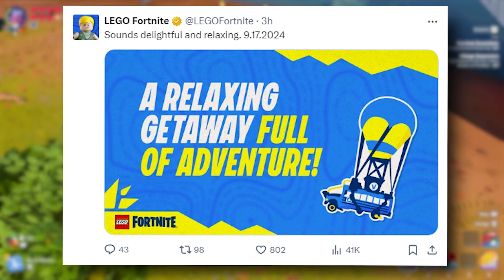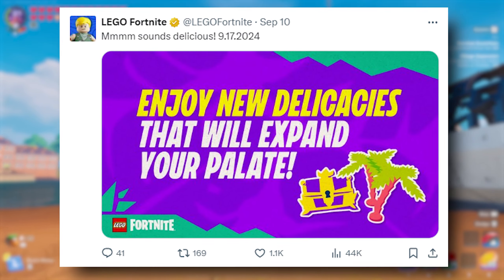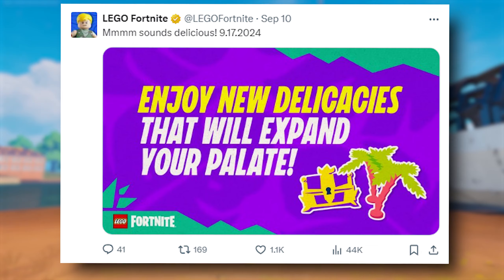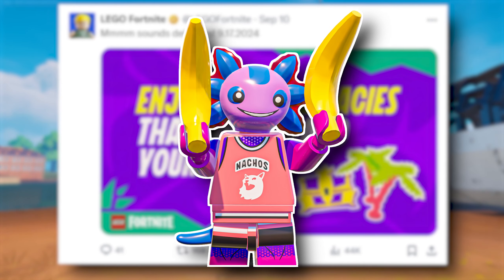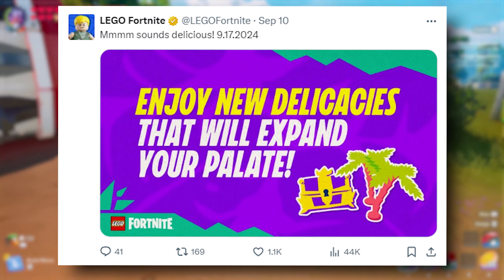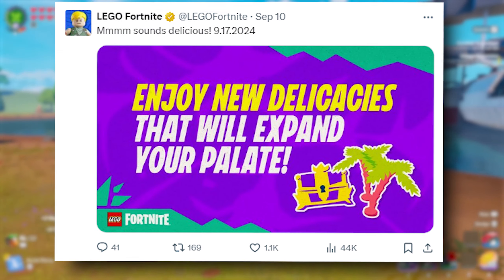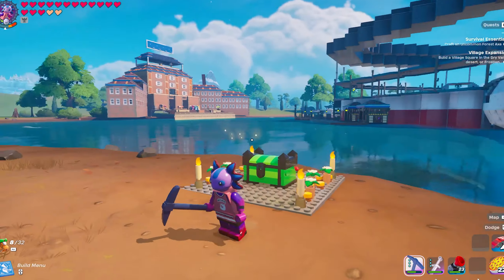A teaser that came out yesterday says 'sounds delicious, 9/17/24.' And yet again, there's another image that says 'enjoy the new delicacies that will expand your palate.' This is likely in reference to new foods like clomberries, and then maybe bananas, coconuts, and other foods that might be on the new island. Along with that, you're also seeing the chest. Usually the ingredients that go into making a chest come from the biome that they're specifically a part of. For that reason, I feel like we won't be able to really craft these chests until we get our hands on those new items. So make sure you're just crafting up some tools so you're ready to harvest everything on the jungle island.